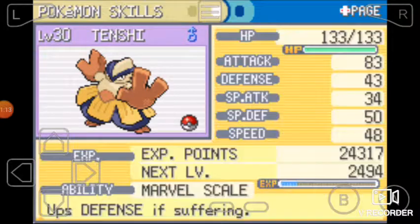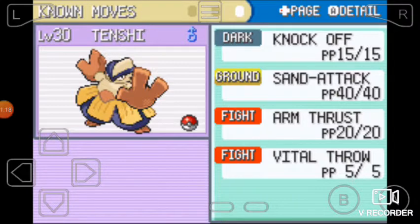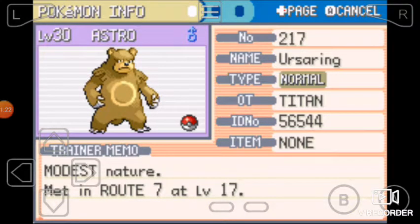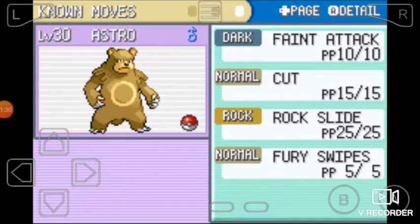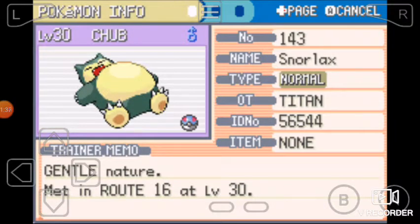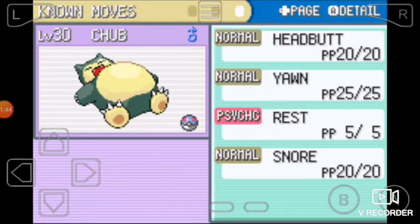Then we've got Chunk the Dewgong at level 30 as well, Water Ice type, with the ability Rock Head, which is really good for Giga Impact. Moves: Headbutt, Growl, Icy Wind, and Aurora Beam. Then we've got Tenshi the Hariyama at level 30, Fighting type with Marvel Scale. Moves: Knockoff, Sand Attack, Arm Thrust, and Vital Throw. Then we've got Astra the Ursaring, level 30 Normal type with Sand Veil, moves Faint Attack, Cut, Rock Slide, and Fury Swipes. Then we've got our boy Chubb the Snorlax at level 30, Normal type with Own Tempo - really good. Moves: Headbutt, Yawn, Rest, and Snore, which is perfect.